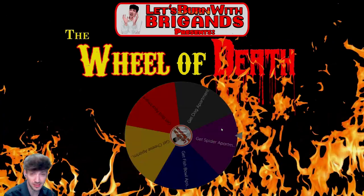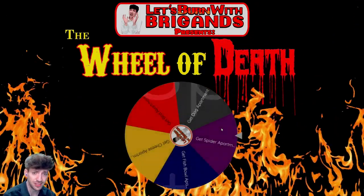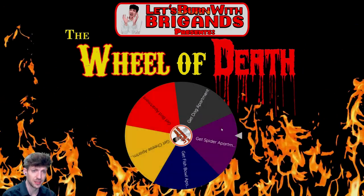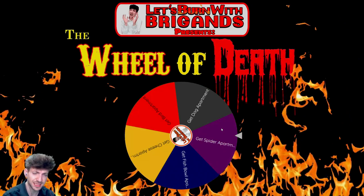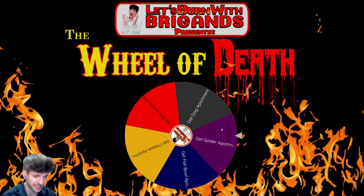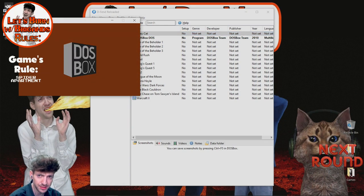The spider apartment — also known as the library, you could call it. Every time we hit the spider apartment, we'll hit the Let's Burn rounds. Let's get that rule set up, get into Alley Cat, and get our rule up on the screen.